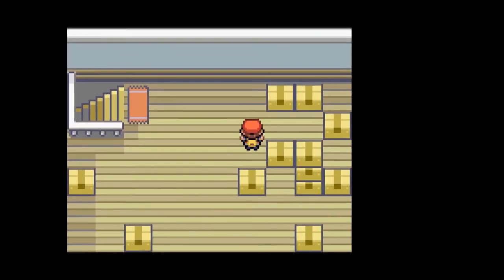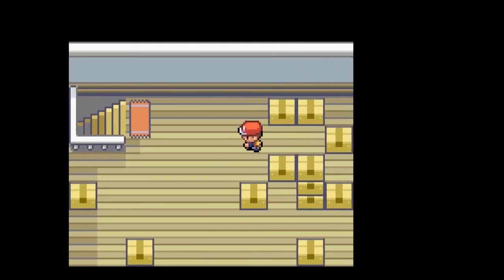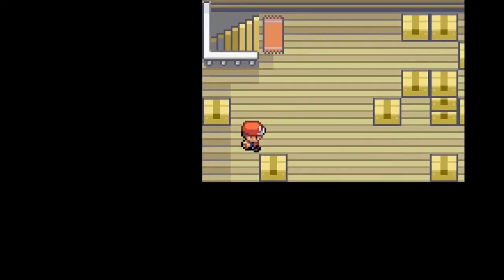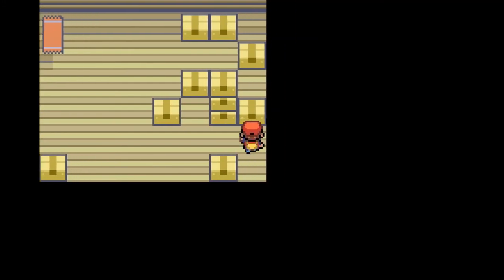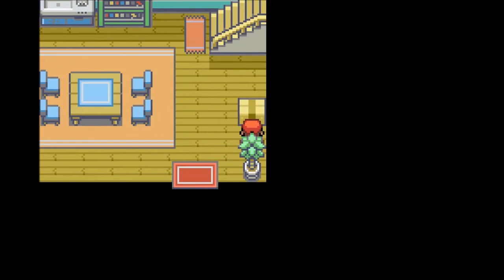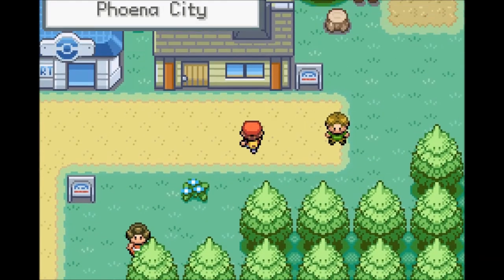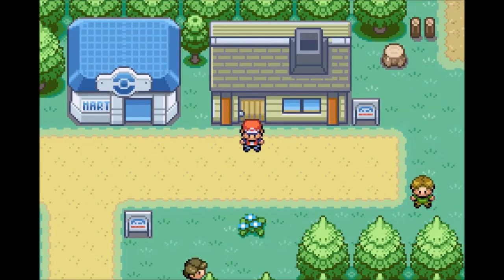We can go upstairs too and check for hidden items — and there are some! We got Awakenings and a Revive. I didn't even know this was here. We got a ton of items there, so definitely check that out. I was kind of hoping for a Master Ball or something — the Professor's holding out on us. Anyway, thank you guys for watching — I hope you enjoyed the first episode of Pokemon Gaia. It looks amazing and has a ton of cool features with a pretty good storyline so far. See you in the next episode, bye-bye.